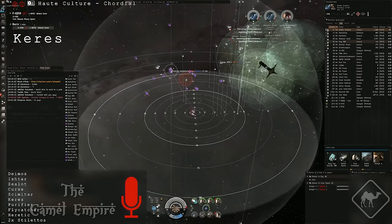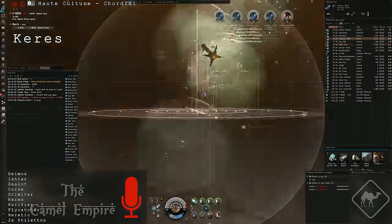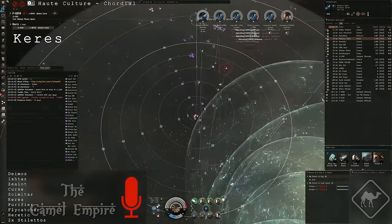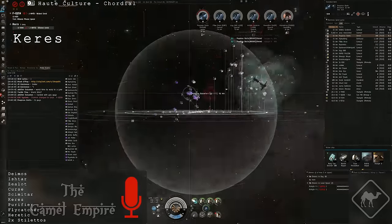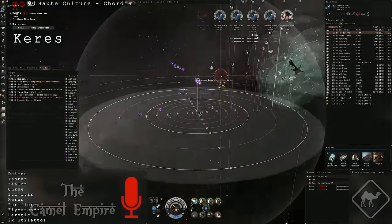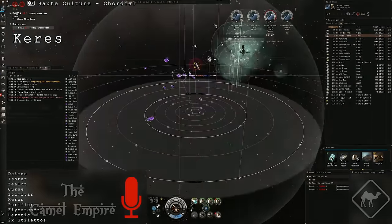Our gang consisted of Deimos, Ishtar, Zealot, Curse, Scimitar, Caris, Purifier, Flycatcher, Heretic, and two dual-boxed Stilettos.